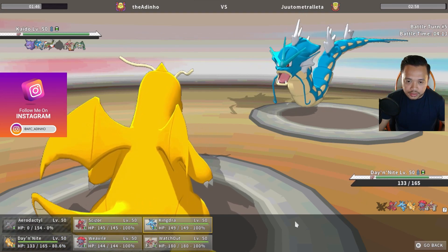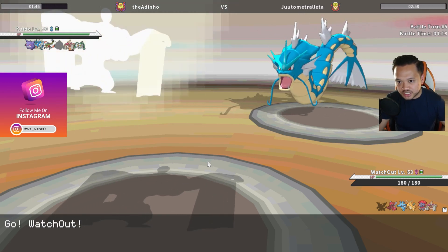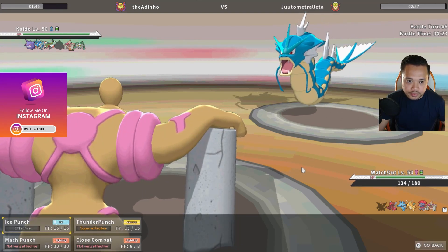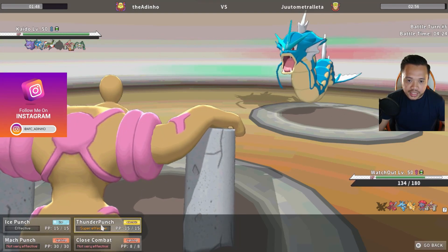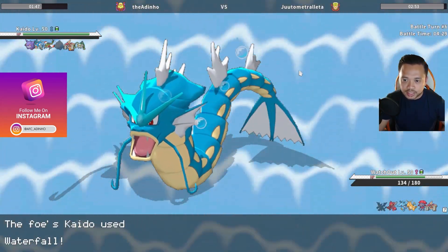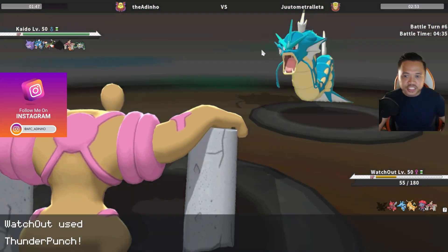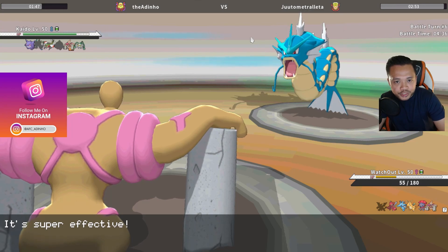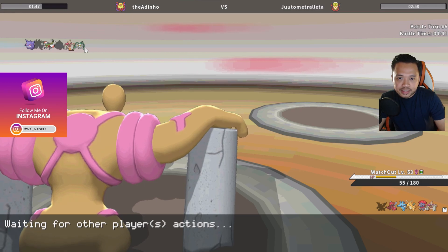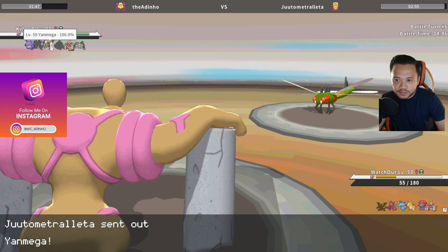I'm going to go into conkeldurr — I should live one attack from this gyarados, he's probably just trying to dragon dance up. Ice fang, that's fine. I can just thunder punch the guy unless he has bounce. Just don't flinch me — there we go! Gyarados is gone, that was something I was worried about. I still have scizor to get rid of the other guy.